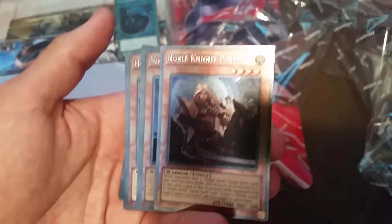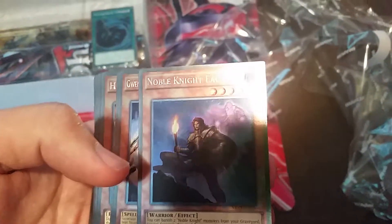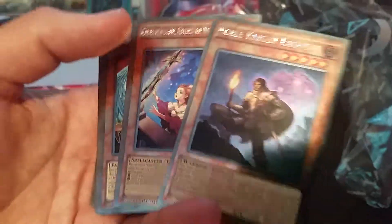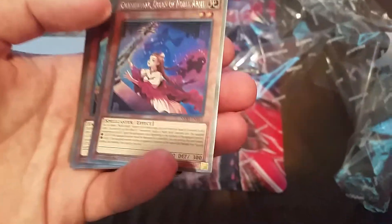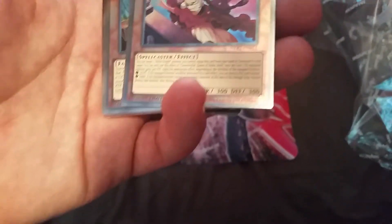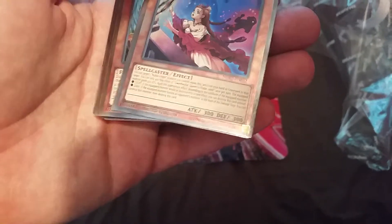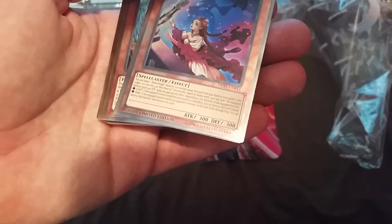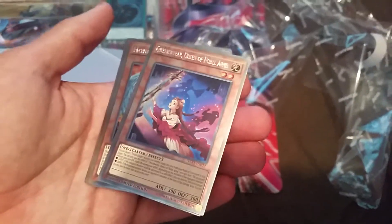We got Noble Knight Perjurer, Noble Knight Eggert — oh, that's one of my favorite cards right there. She's pretty. When she's equipped, if it's a Light-type monster, it cannot be destroyed by battle or by card effect. And also, if it would be destroyed, you can just detach it and destroy the equip instead of your Noble Knight monster.